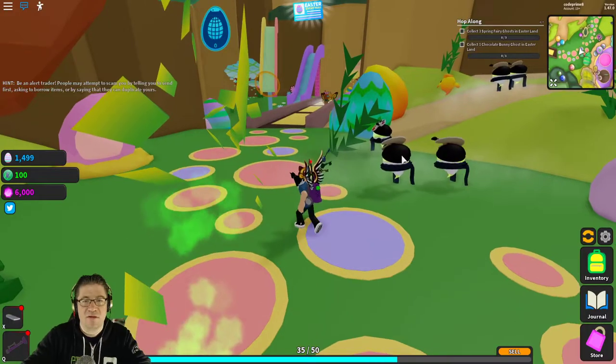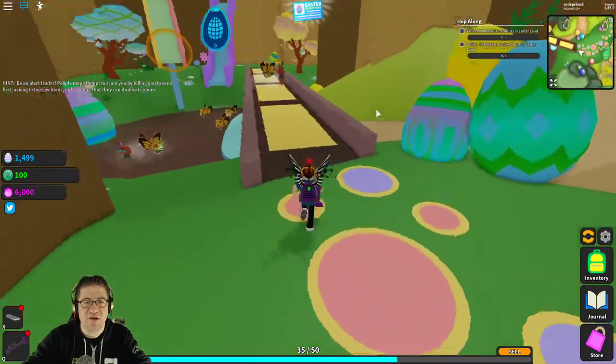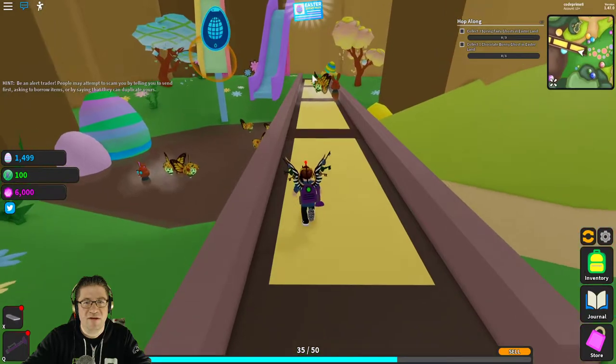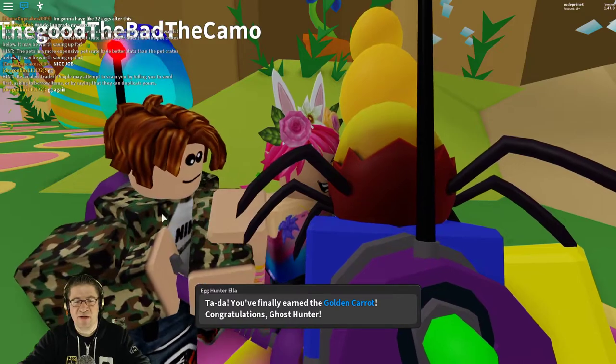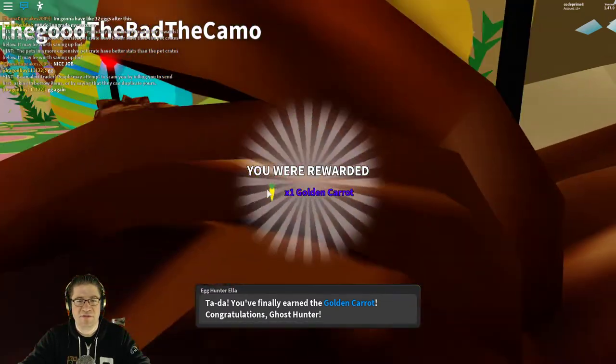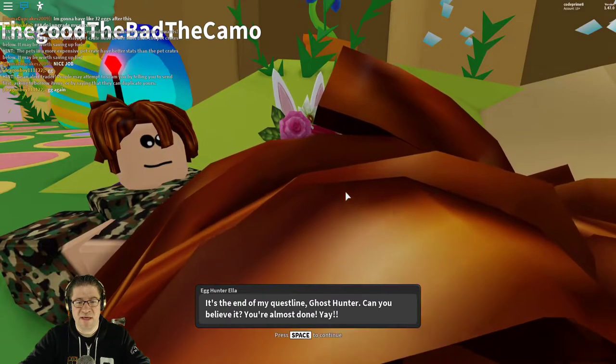The next mission: collect three spring fairy ghosts and one chocolate bunny ghost. Those ghosts are over where the orange ring is. Come over here to this bridge, collect three of these and one chocolate bunny — like that, there it was, that was the last one. 'You finally got the golden carrot — here you go, ghost hunter!' Now we need to go fight the castle.